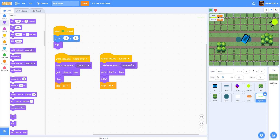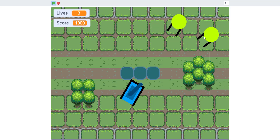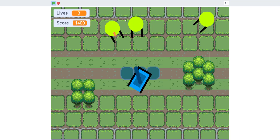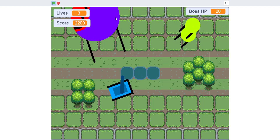Now let's try out the game. I'm going to try to get 2000 score so I can trigger the boss. The boss should come out — and yes, as you can see, here it is.